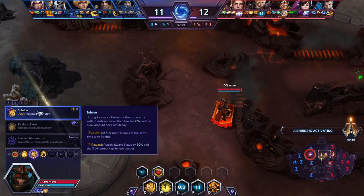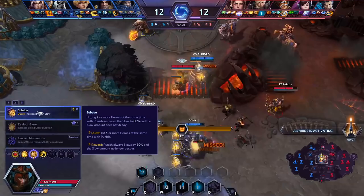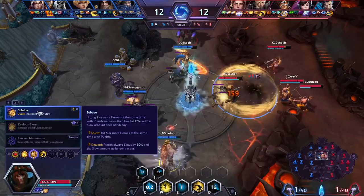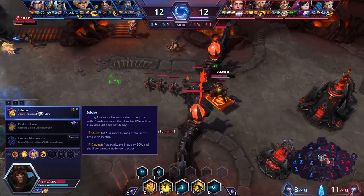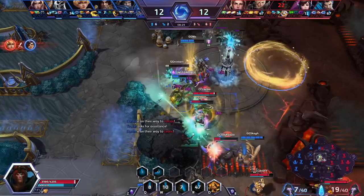Going back to your level 7 pickup of Subdue — this quest, I think, just bums out a lot of players. They never see it done so they don't want to take this talent, but it's a very popular talent. Would you ever pick anything else here? I don't think so. Maybe only if the enemy team had one frontliner — if they only have one melee character, maybe I would pick something else, like the cooldown reduction. But as long as you can hit two people with Q, it's a very good talent without finishing the quest, because you still get that 80% slow and no decay as long as you hit the two targets together.